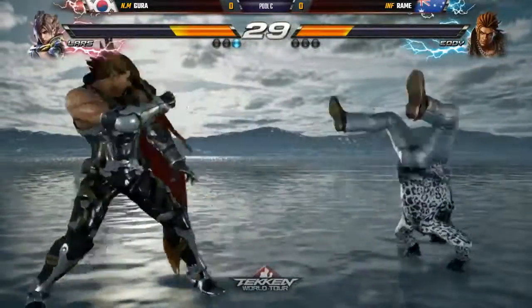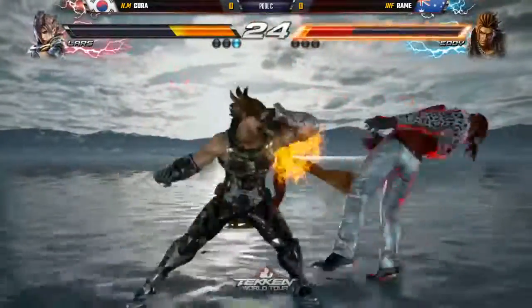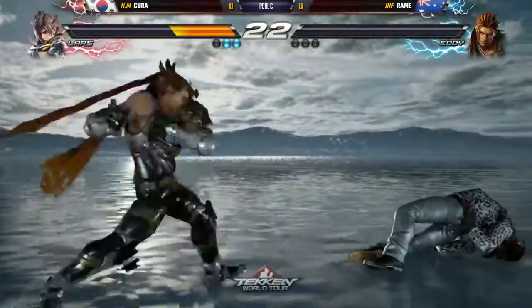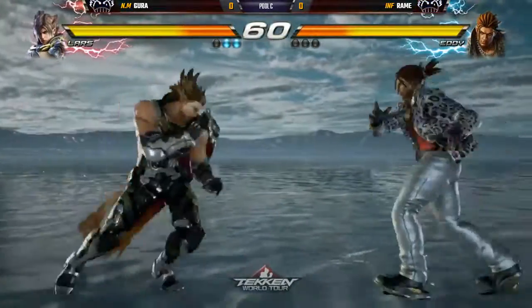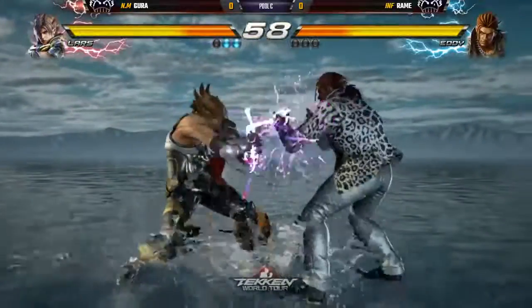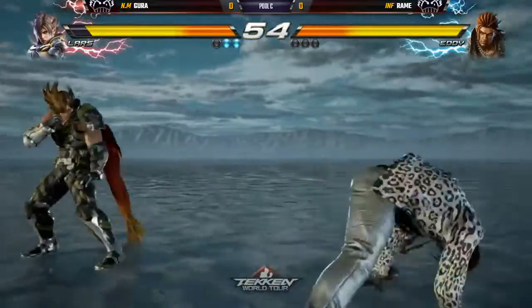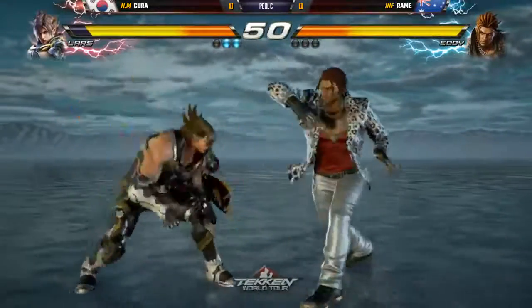Gura playing patiently right now, doesn't want to commit anything. An excellent whiff punish there with a down forward 2-1. Closes it out with a silent entry forward 1. Two-round lead right now — that's an excellent punish. Lars's strength is his whiff punishers; he's one of the best whiff punishers in the game. And he's got three launchers at 14, 15, and 16 frames at different ranges that do different things.